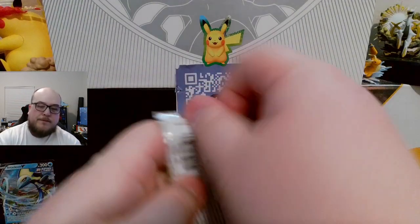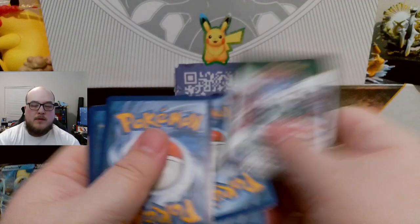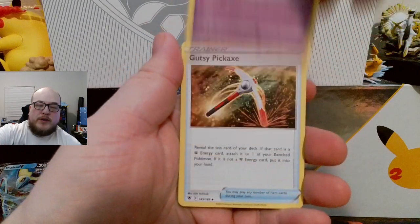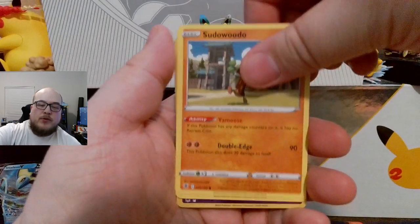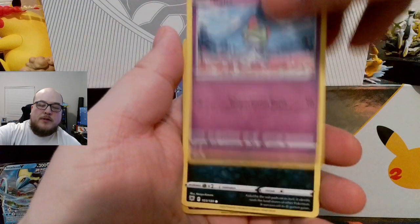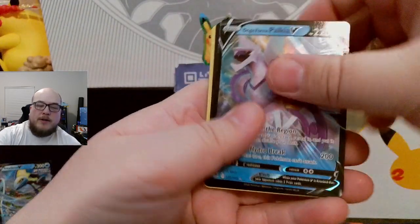And then the first of the two packs for Astral Radiance. Energy. Togetic. Gutsy Pickaxe. Zissou. Drifloon. Sudowoodo. Comfey. Ralts. Nikkit. Gardevoir Reverse. And Origin Form Palkia V. There's a code card for that.